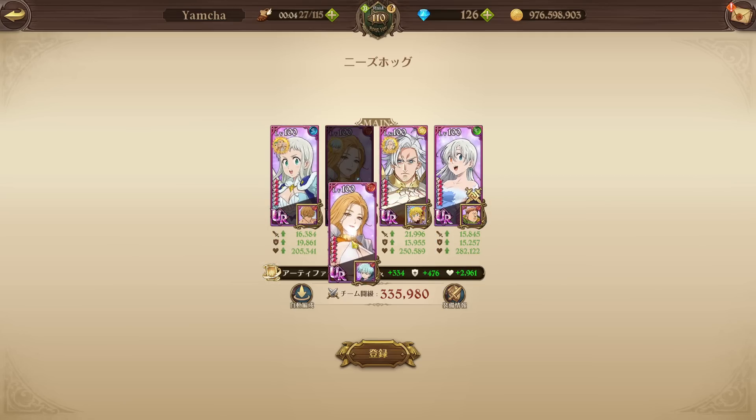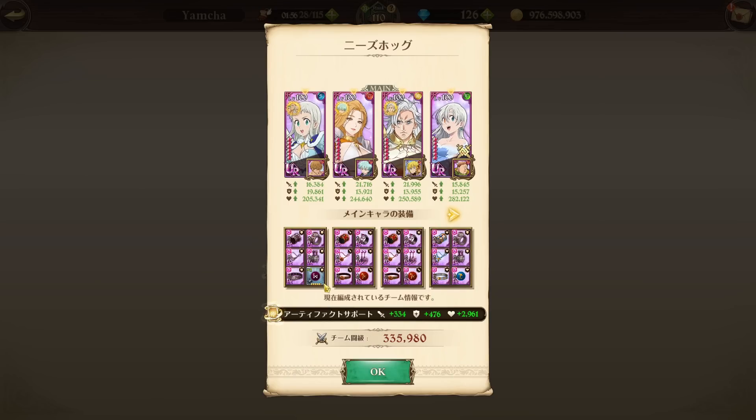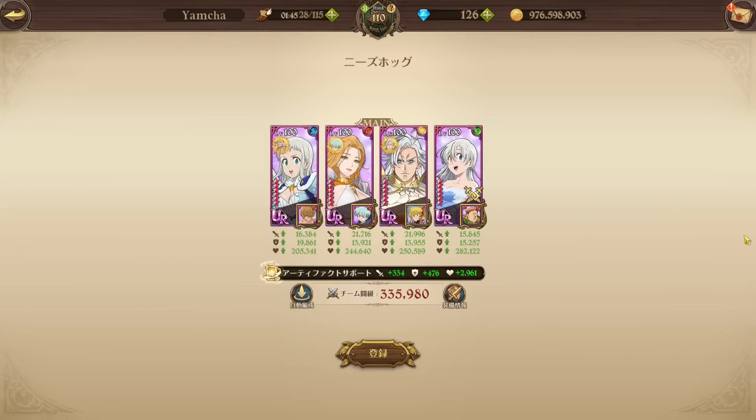This is going to be the team we're using — pretty standard. We have Freya, Green Elizabeth, Elad, and we are running the attack-related card set because this is a full Goddess team. Looking at the gear, we're running a recovery rate bottom piece for Elad, pretty much triple defense as per usual, attack crit on Freya, attack crit on Mile, and HP defense on Elizabeth.